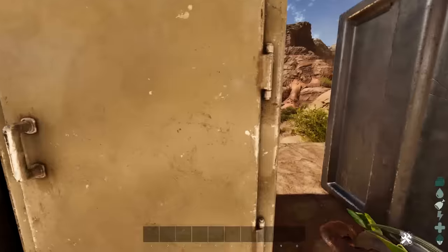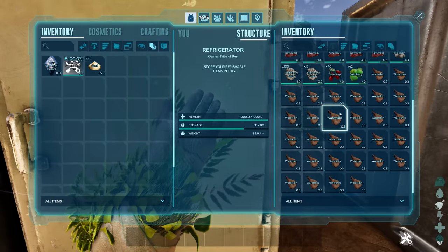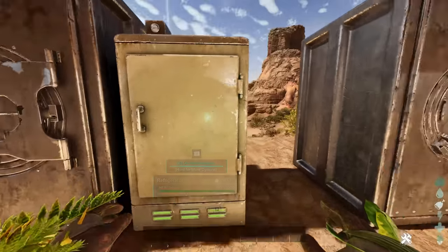Let's have a little look at the fridge — this is all the consumable items. Berries, cooked meat, raw meat, water skins. These are obviously full when I pick them up. And that's that for the white drops.